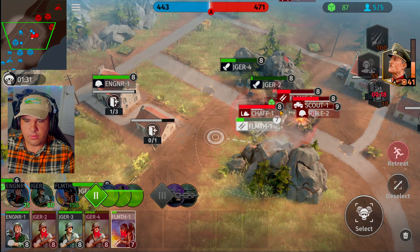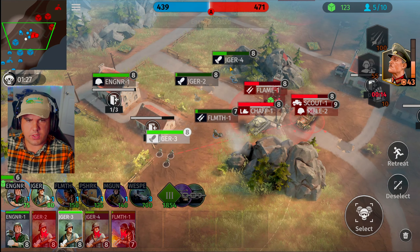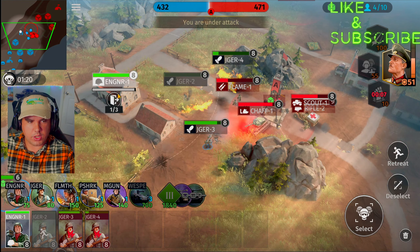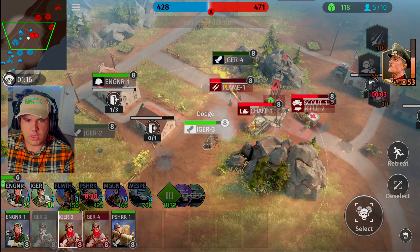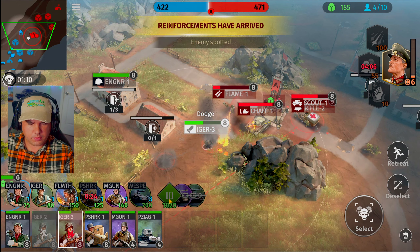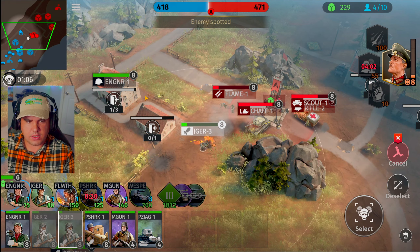A flamethrower is moving inside the zone. Alpha is now open — he's going to be calling in his tank. We got a Jaeger unit over here prepared. Let's go against the scout — blank door, go for the flame rifle unit. If we can get the scout vehicle destroyed, I'm pretty sure we'll be able to wipe him out.